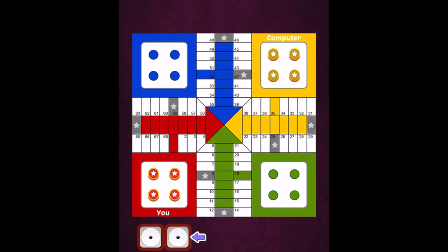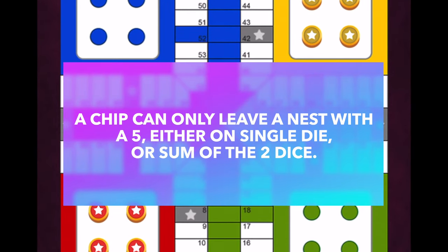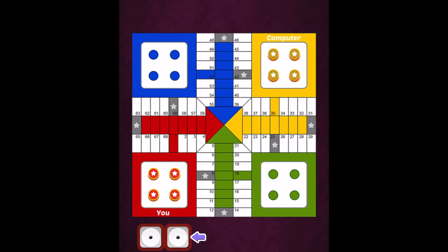Let's start with what you need to do to get a piece out of the nest. To take one piece out of your nest, you can only move it out if you roll a five on a single die or the sum of five on the two dice. After you have a piece out of your nest, you can then begin to move it around, but until you roll a five you cannot get a piece out. If you roll double fives, you are allowed to move two pieces out of your nest into the starting spot, since each die is a five. Then on the very next turn, you can start to move those pieces around.